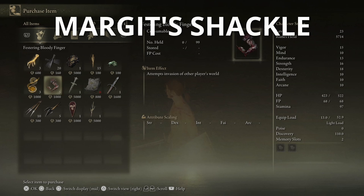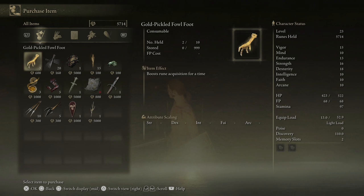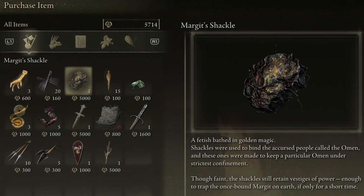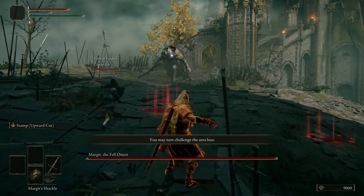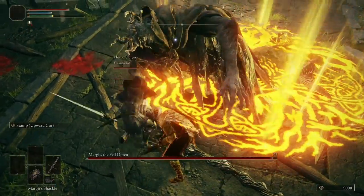Next I'm going to talk about Margit's Shackle — how to get it, what it does, and why you want it. You can purchase Margit's Shackle from the vendor for 5,000 runes. The Shackle lets you stun Margit twice during the first phase of the battle. It's also worth knowing that if you get summoned into someone else's world, you can also use your Shackle to stun the boss in their world.